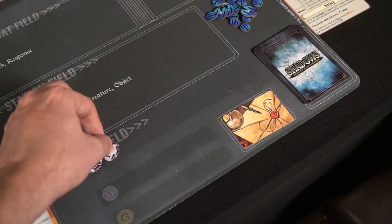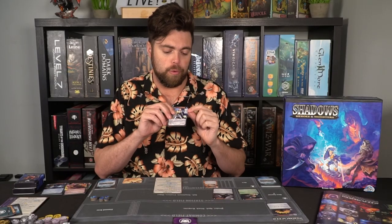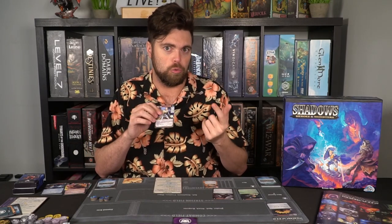Each character has a different colored symbol that works with the cards. If a card says 'do red damage to target,' it might mean do two damage if your red stat is two. Or if it says 'shield for yellow' and your yellow is two, you would shield for two. So you'll be buying cards from the shop and from your library, customizing your character's capabilities.